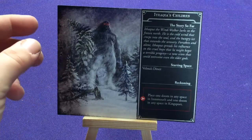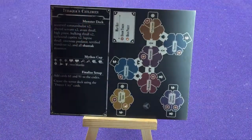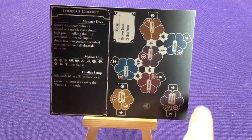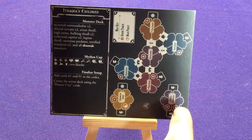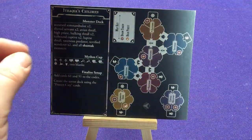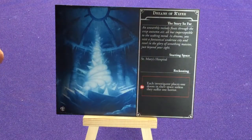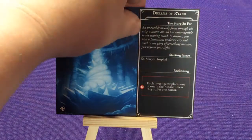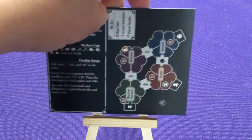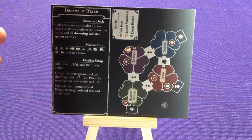We're going to get Ithaqua's Children with a giant snow monster. This one actually has two different locations that are separate, which is kind of cool — just some different ways to get around. And finally we have the Dreams of Raleigh, which just uses the regular areas without any of the special new ones.